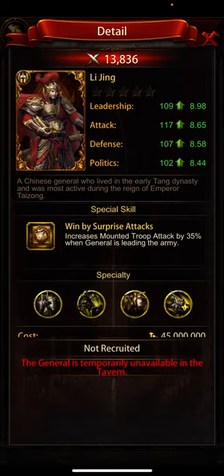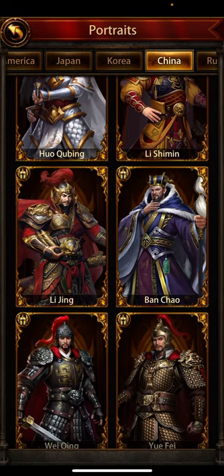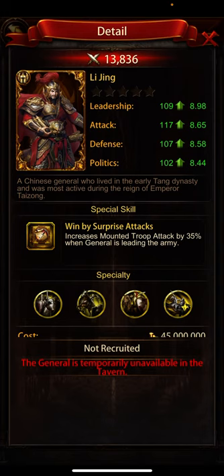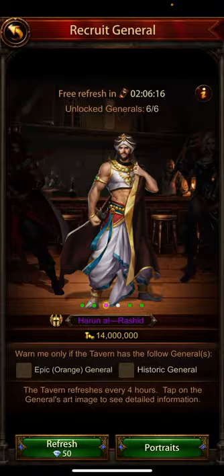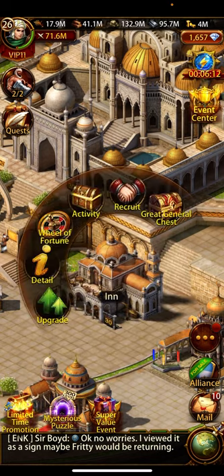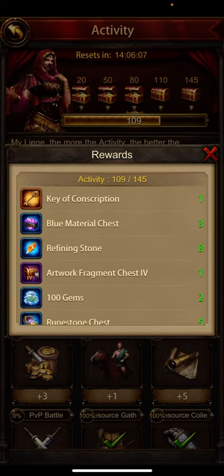Some generals may not be available while others are. Whichever general you are looking for, wait until that general is available in the Tavern, then use your activity keys. When you have completed all these activities and open the last chest, you receive the Key of Conspiration.